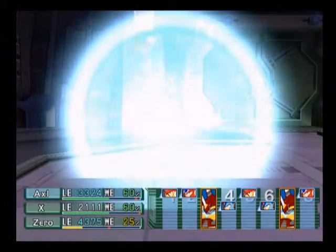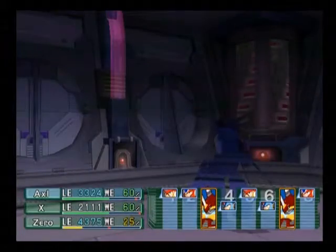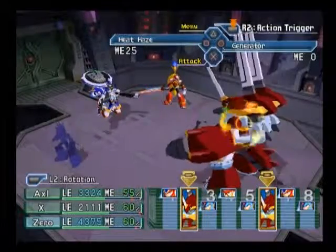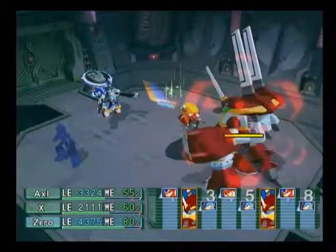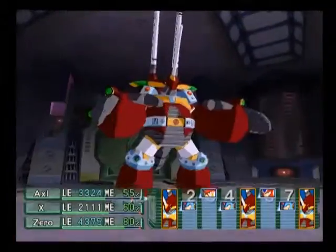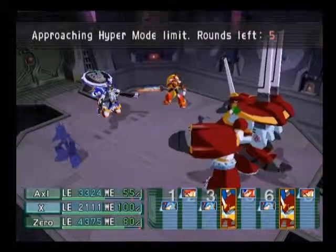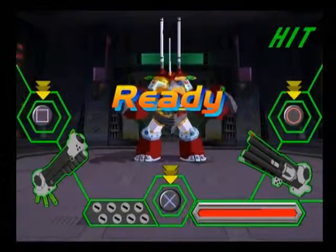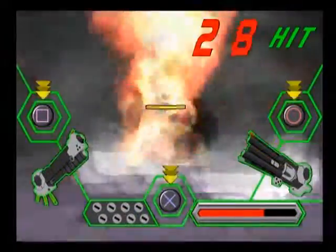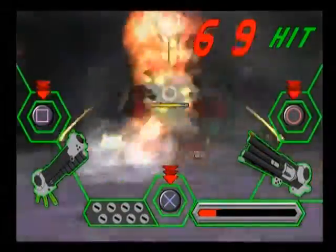Time for the old stealth bait routine. Can't have to do this because otherwise we're in trouble. Zero, generator unit attack — that was awesome. Why not? Here we go. Take this, Silverhorn. We're gonna hate this.